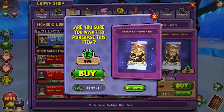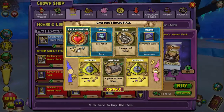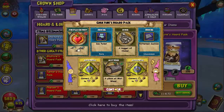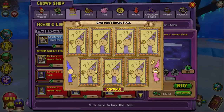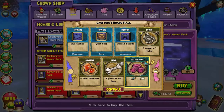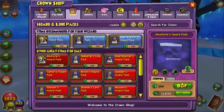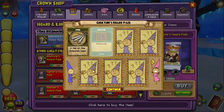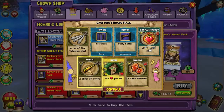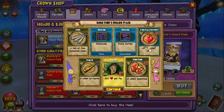Let's continue, guys. Housing. There goes another pet. Reagent, treasure cards, pet snacks. Whoa, that's cool. Housing, reagents, pet snacks. That's housing. Reagents, treasure card, pet snacks.